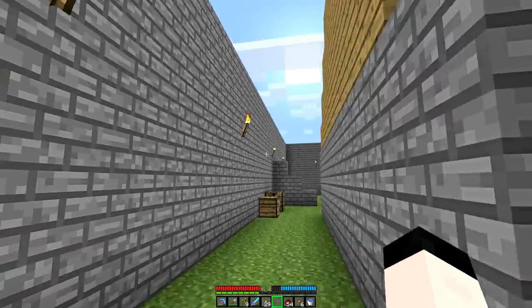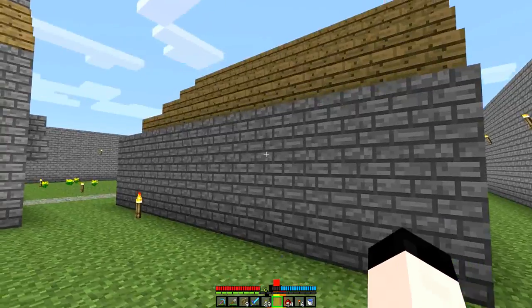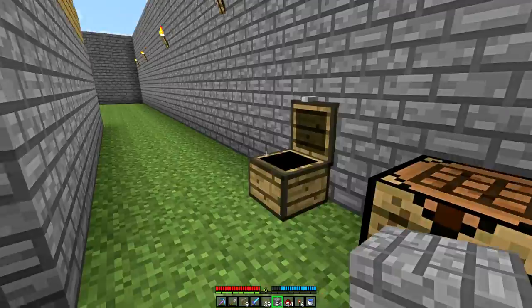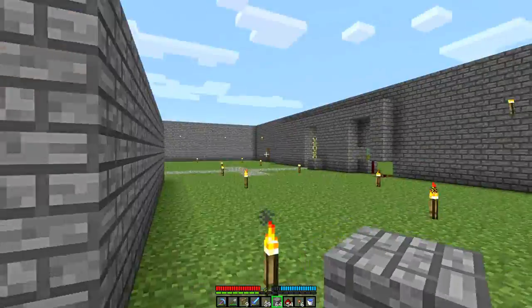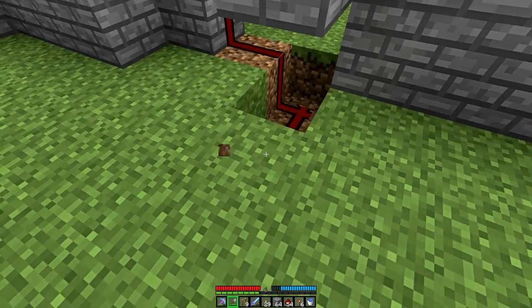These walls actually look really good now that I changed the cobble texture. I really, really like it. Have I mentioned that I like it? Get down in here — not entirely sure where I'm going to put the lever for this yet.